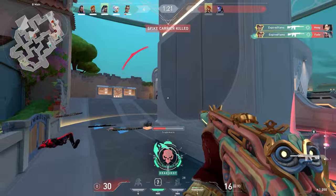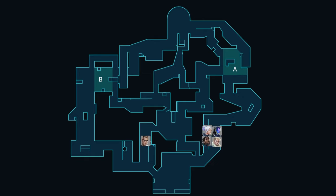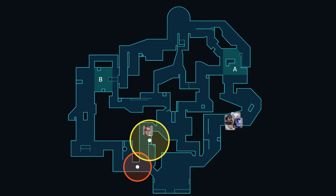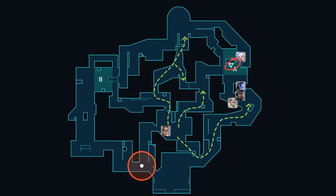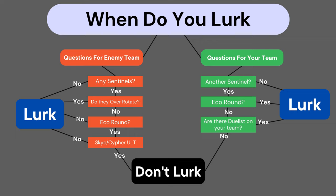On attack, chamber has three roles: lurking, second entry, and support. Lurking is a strategic role in Valorant where a player positions themselves on the opposite side of the map from their team to gain a positional advantage on the enemy. Lurkers move around the map based on information they gather from footsteps, and can achieve various goals such as gaining map control or looking for kills. As a chamber player, it's important to consider the team composition before deciding to lurk. If your team already has a sentinel, it's best not to lurk as the other sentinel is less useful when they're not lurking. It's also important to consider the enemy's gameplay patterns and ultimates before lurking — agent ultimates such as Skye's or Cipher's can ruin the positional advantage you're going for.